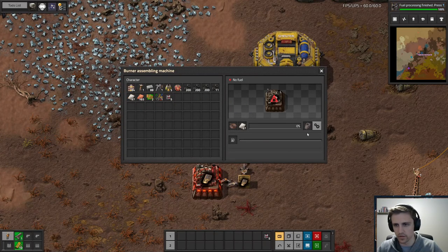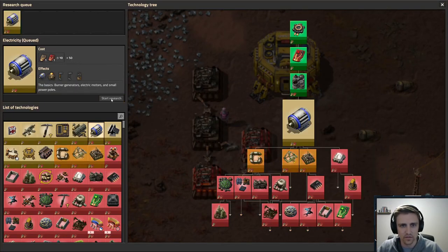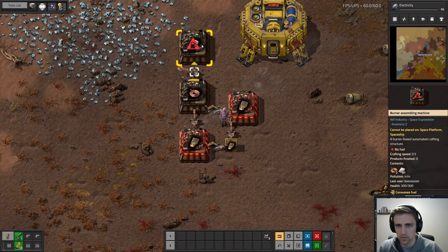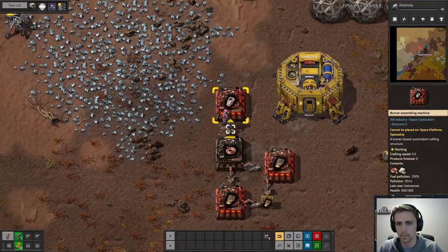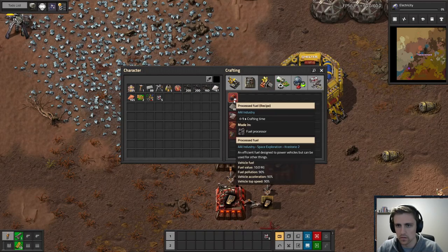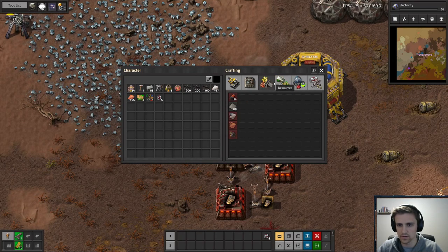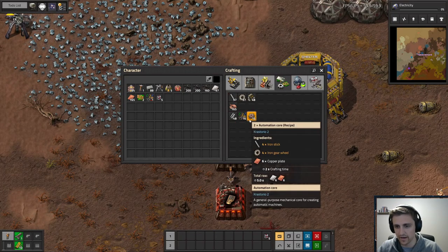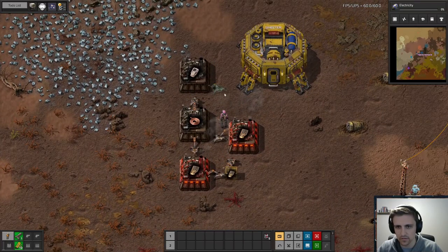Put some iron plate in there — fuel processing is done. We need to make 50 of these. The automation core takes iron sticks, iron gears, and copper. There's always so many intermediates.